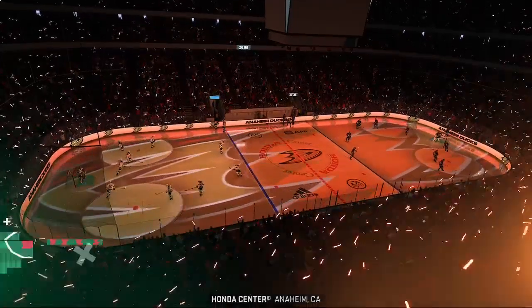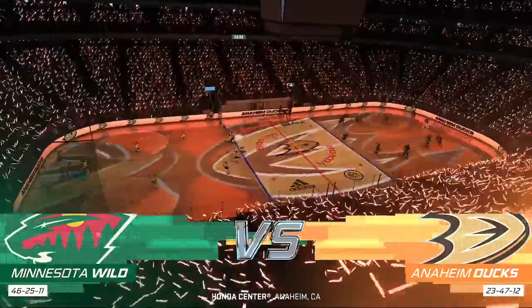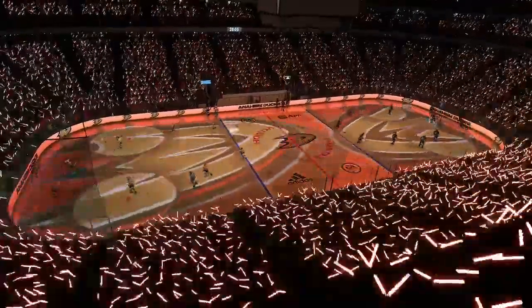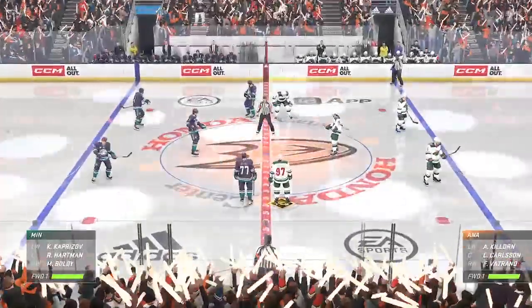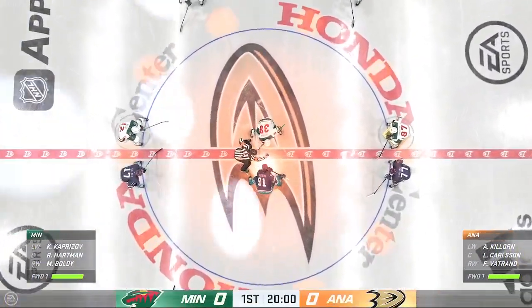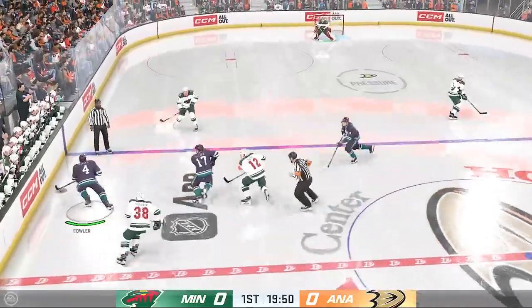Hi everybody, welcome back. We're in the O.C. this evening. It's Ducks country as we get ready to drop the puck here for EA Sports. A lot of bounce on both blue lines here and we are about set to drop the puck here at center. The Ducks win the draw and they'll start on the attack.